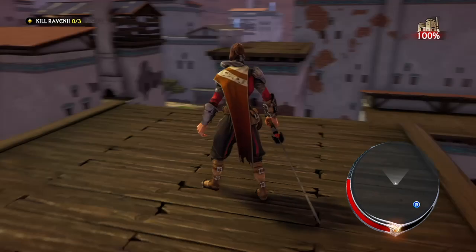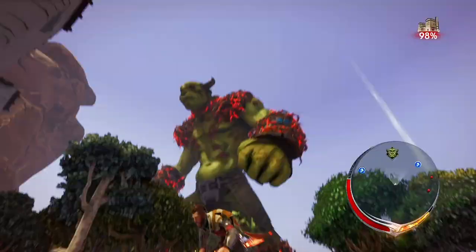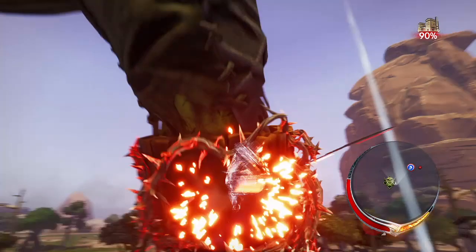You're going to be tasked with killing three ravini, but you only have to kill the first one for the achievement. The first one that spawns will be the one wearing thorn armor. Until he spawns in, go ahead and rescue as many civilians as you can to level up your gold XP bar down in the bottom right.